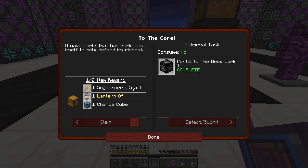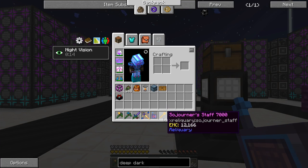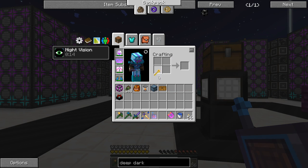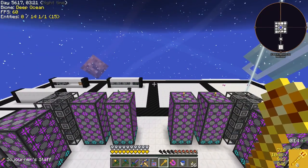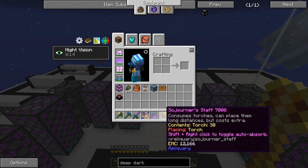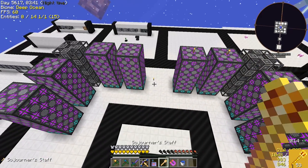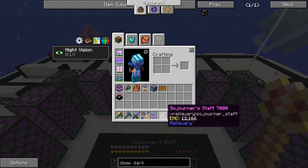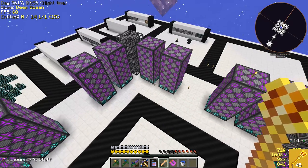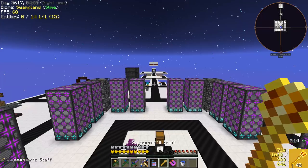So since we went to the deep dark, that's going to give us a souljourner's staff, a lantern of paranoia, and a chance cube plus a loot chest. Let's go ahead and claim that. One of these — I think it's this one where you put torches in it. Consumes torches, can place them at long distance but costs extra. Okay, so we have 56 torches. If I right click — so that was just eating a whole bunch of torches. It takes the torches out of my inventory and puts them inside itself. How do you place torches at a distance? Oh, just right click, but it costs extra. So we have 49 torches, place one right here, we have 45 — so it costs like four additional torches. That's kind of cool, not something we need right now, but for places like the deep dark, that's definitely pretty cool.